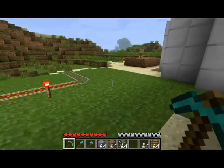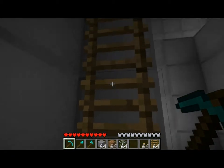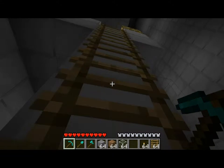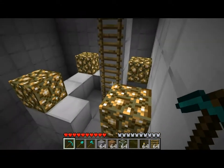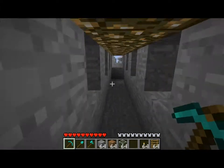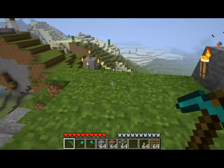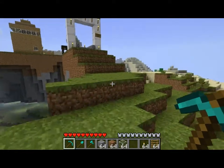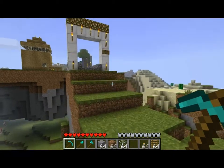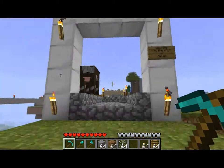First we have to hit this switch and then we come in here. I do have single player commands on so we're just going to skip climbing all these ladders for the moment. Fly up and here's the main entrance tunnel. Pass through here and we've got some torches lighting our way down to this land bridge which leads us up to the main gate, which says welcome to the city of Azran.